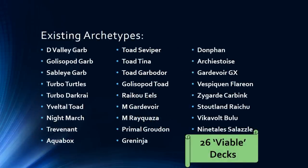Let's kick it off with the existing archetypes. I say there are 26 viable decks — there may be more. Expanded is so vast that you could just about play anything and it's all reasonable. Lots of Garbodor variants. Going into pre-Crimson Invasion and Shining Legends, the D-Valley box Garbodor deck seemed to be the best deck in format. Turbo Turtles, Turbo Darkrai, Night March, Trev, Yveltal, Aquabox — all the ones on the left side really were the top contenders pre these new expansions. There are also Toad variants around.